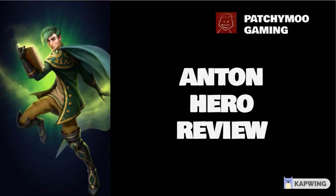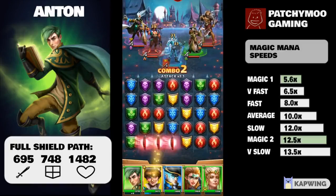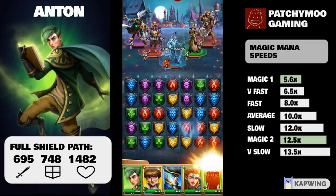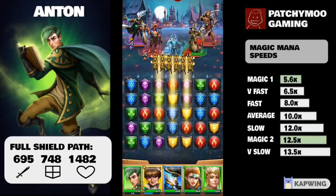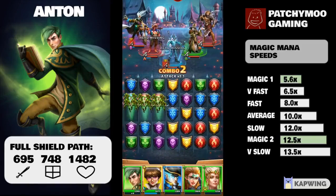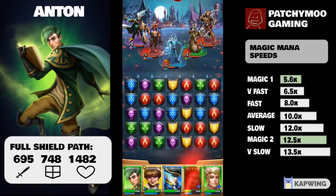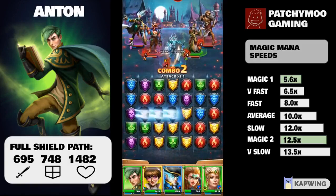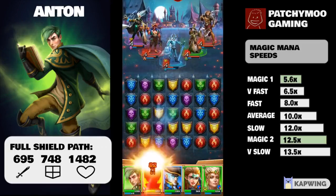Today we're going to talk about Anton, the four-star Slytherin nature hero from the Tower of Magic event. We'll cover his stats, his usability, and an idea of where to put emblems on him. But first, let's talk about Anton's special skills and his mana speed. Anton is a magic hero, so his mana speed is magic.